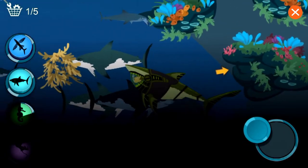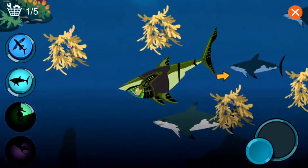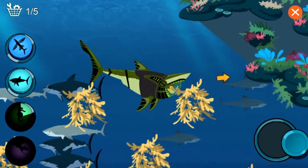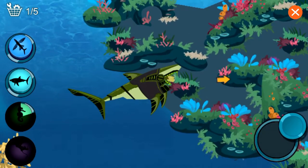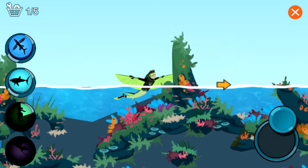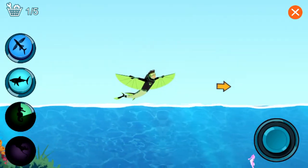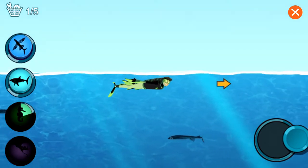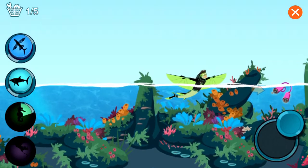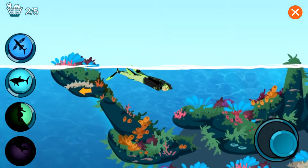I need the Dragon Fish Power Suit to see in the dark depths. Great White Sharks can swim a speedy 35 miles an hour. I need the Sea Horse Power Suit to fit through the coral reef. Activate Flying Fish Power! Flying Fish swish their strong, motor-like tails on the surface during take-off. Flying Fish can glide for 650 feet — that's about two football fields. Nice gliding, Chris!